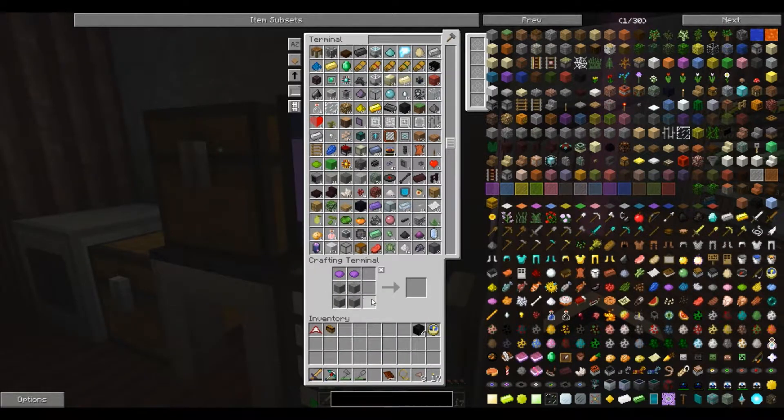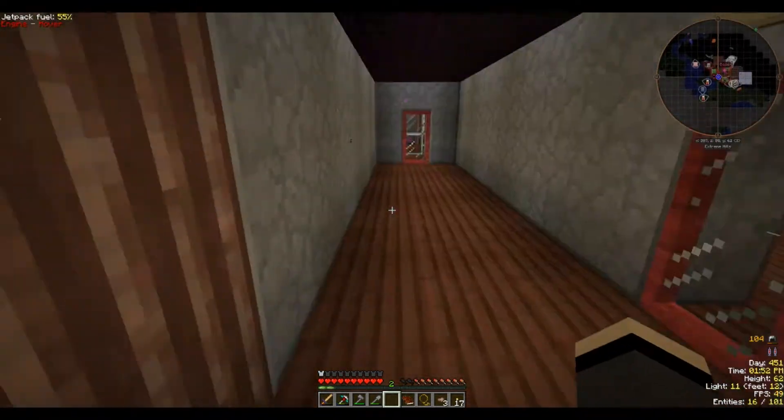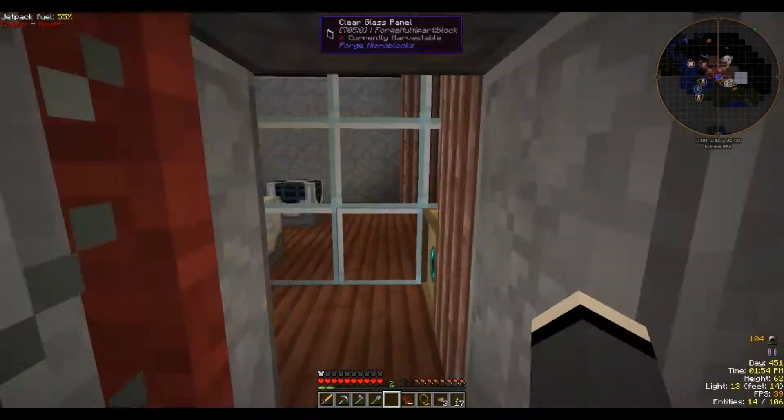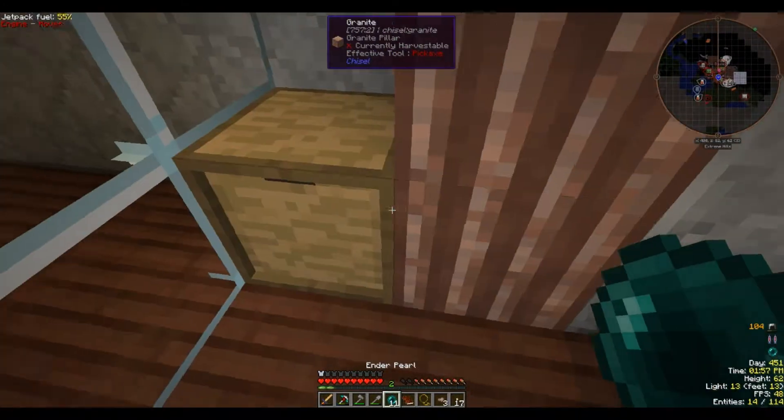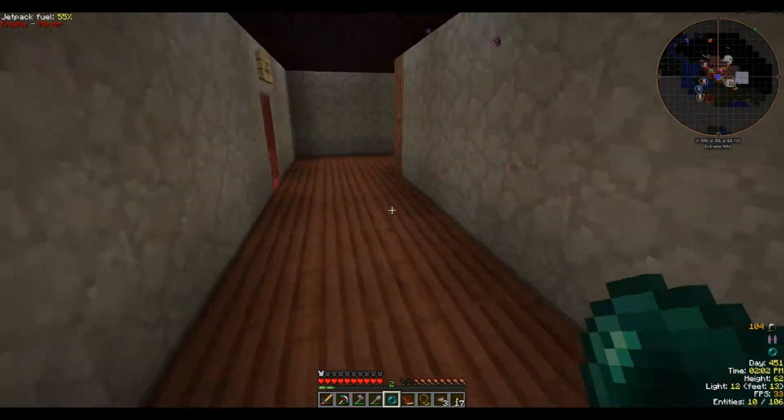Four stone. Let's go get this ender pearl, which we're keeping stored over here. I need to do this better. I don't need all of those — I need some more ender pearls. Holy cow, I did not realize how many I've burned through.